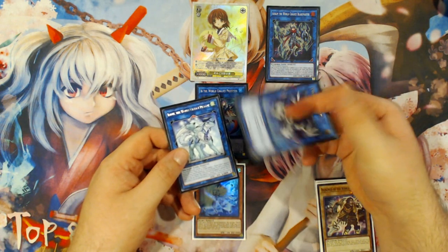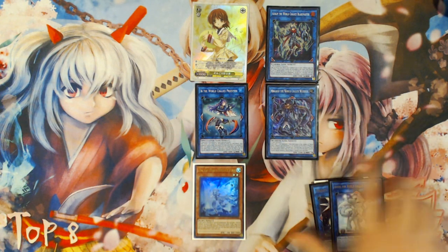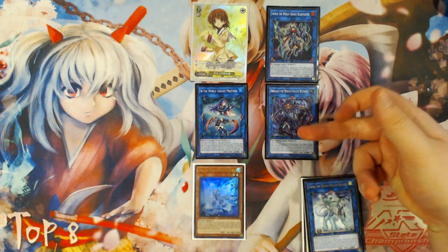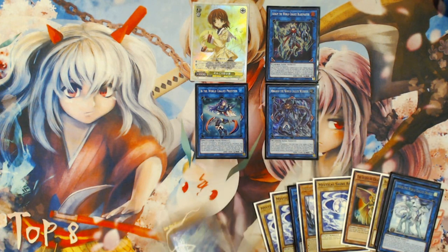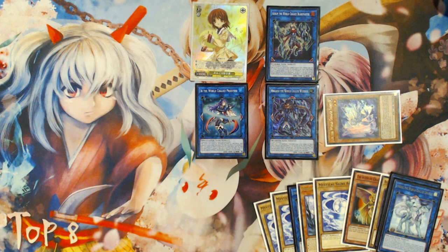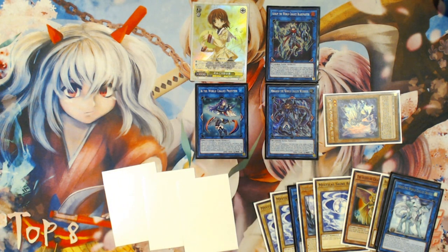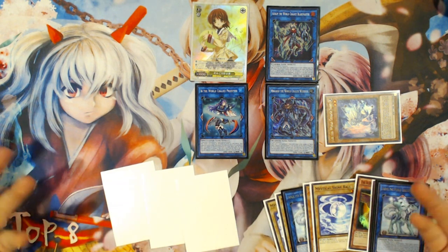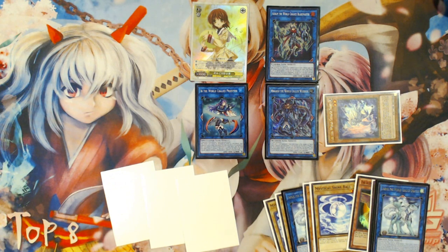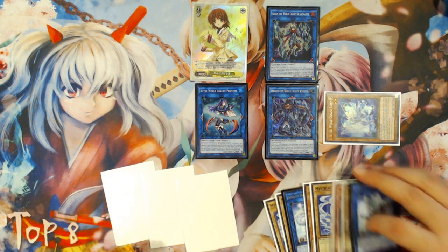From here, you're going to link into three with Proxy Dragon, treating it as a two and M-Dook as a one, into your Ningirsu the World Chalice Warrior. Your Ningirsu is going to be Chainlink 1 and your M-Dook is going to be Chainlink 2 to summon Lee the World Chalice Fairy from your hand in defense position. Then your Ningirsu will fully resolve, drawing you three additional cards.